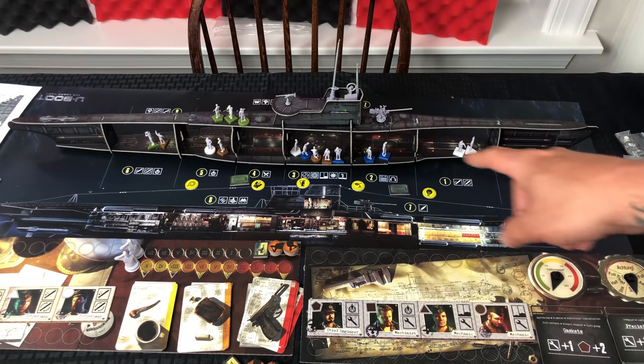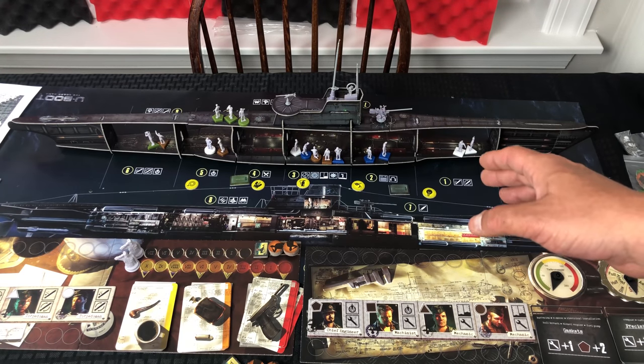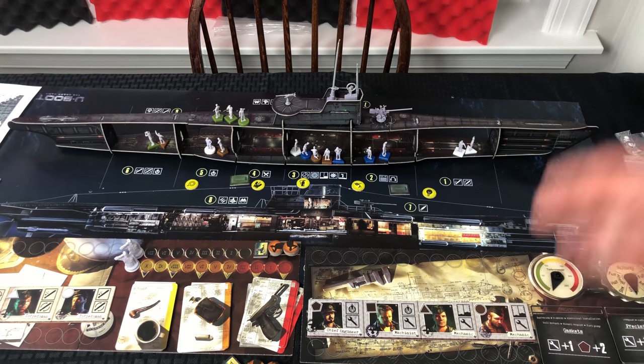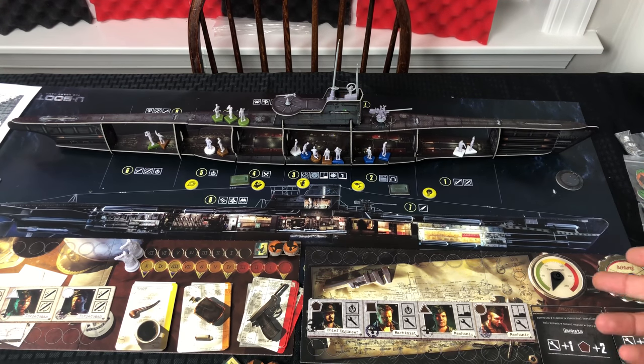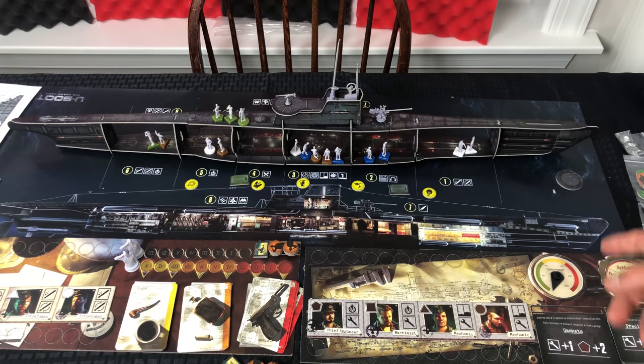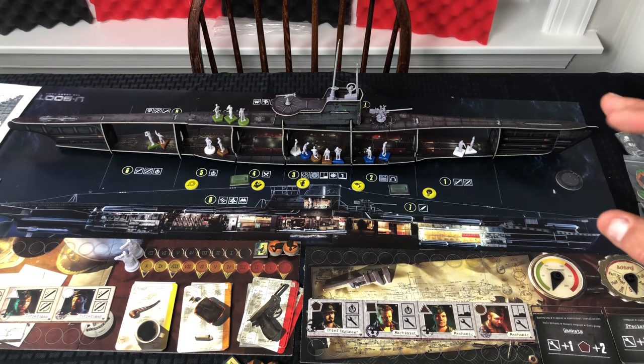I moved the camera forward because one of the coolest things everybody's been looking forward to is the submarine. Come on — look at that thing, it's freaking outstanding. I didn't get any of the extra add-ons unfortunately. I was wanting to get the upgraded protractor and ruler, but I never heard back from the guy I was going to buy from, so I'll deal with the cardboard ones. The ship itself is cardboard and fits together mostly well.